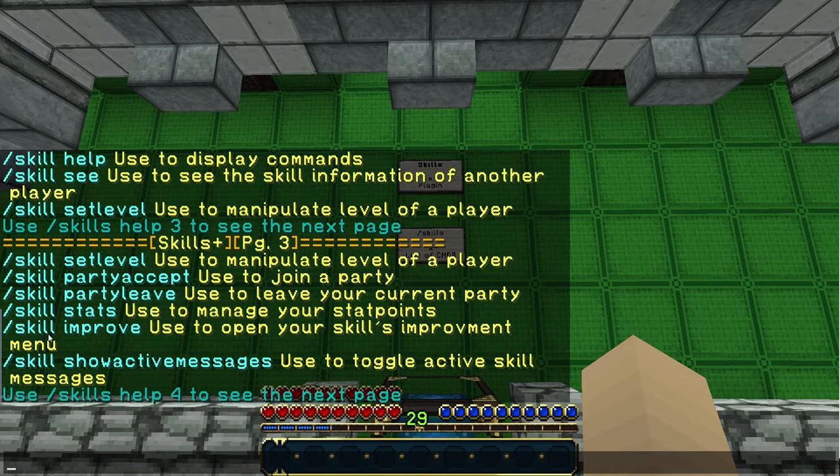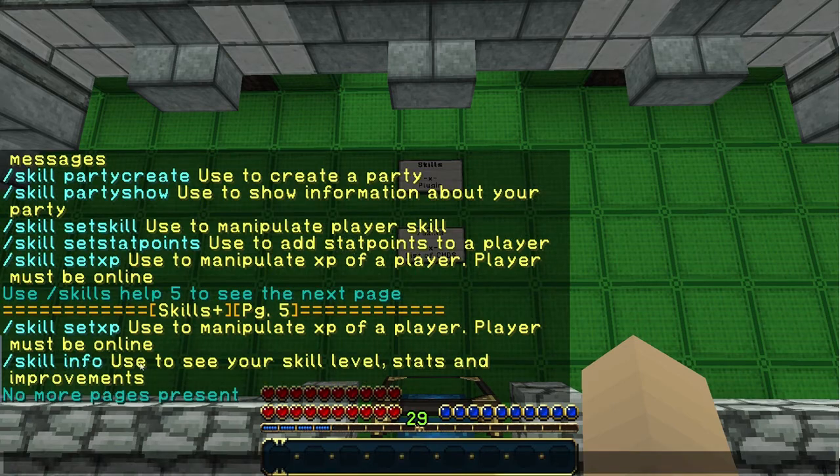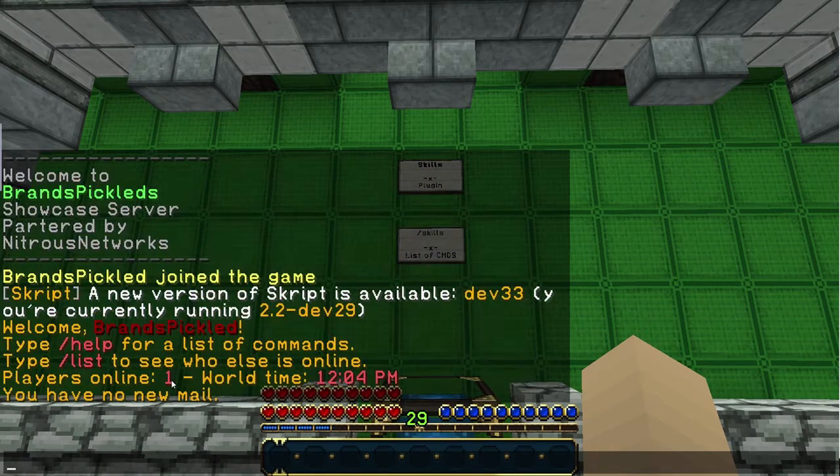There's also party accept, party leave, see your stats, improve your skill, active messages to toggle active skill messages, create a party, show the party, set the skill — which is for admins only — set stat points, set stat XP, and the last page is the skills info.